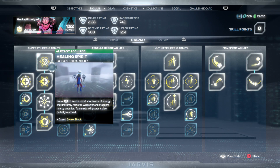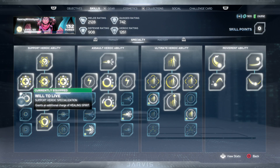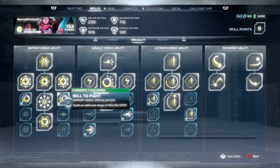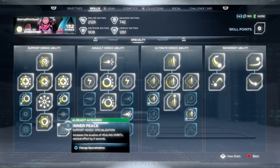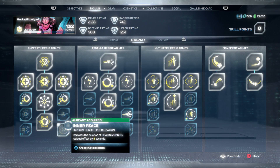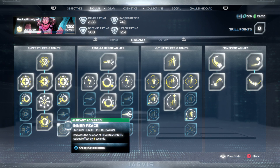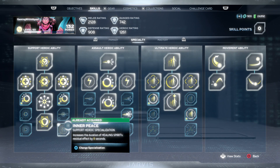Moving on to the support heroic ability — the Healing Spirit. On the left side I went with the first one, which grants an extra charge, giving me two total. On the right side I went with another charge, giving me three. But if you don't feel you need three charges, you can go with the bottom option which increases the duration of the Healing Spirit by 8 seconds, making it last 18 seconds total. Either a third charge or the extended duration is a good choice.